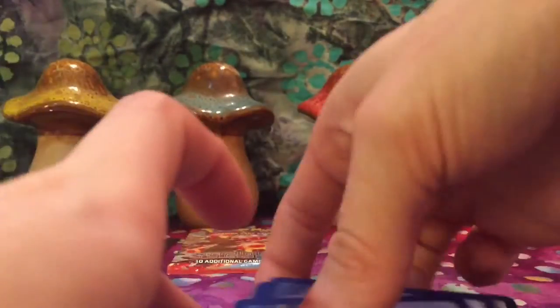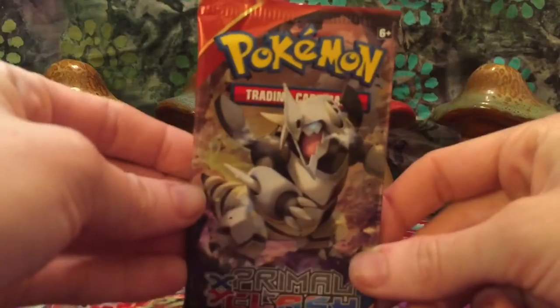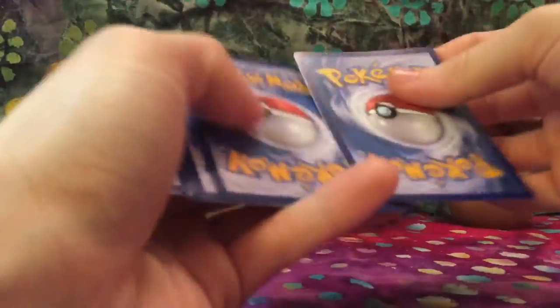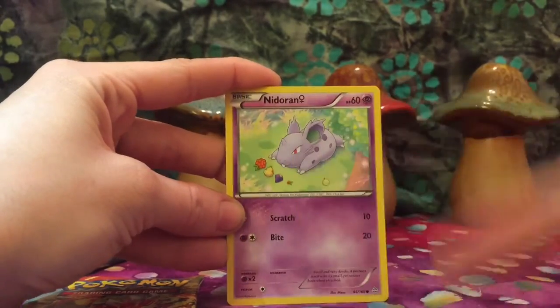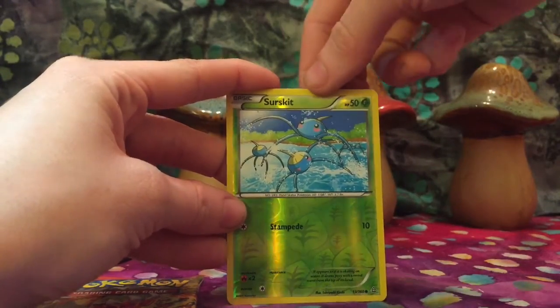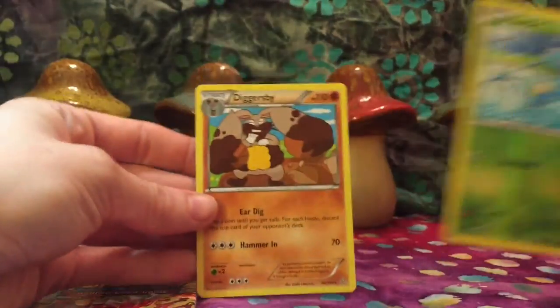We shall start with our last Aggron pack. Magcargo, Sceptile, Solrock — love the Meteorite Pokemon — Clamperl, Nidoran, Tangela. Illumise, Reverse Holo Surskit. Super sneaky from the back, we have a Mr. Mime — the Fairy Mr. Mime, nice. And we have a Diggersby — extra cute.